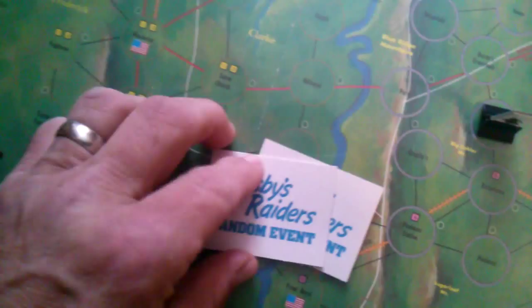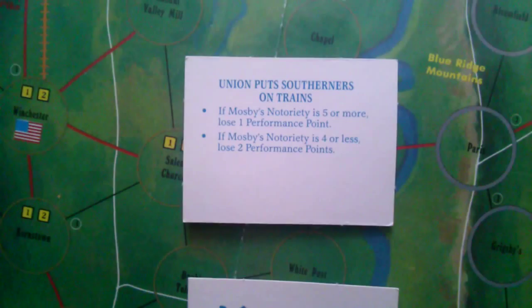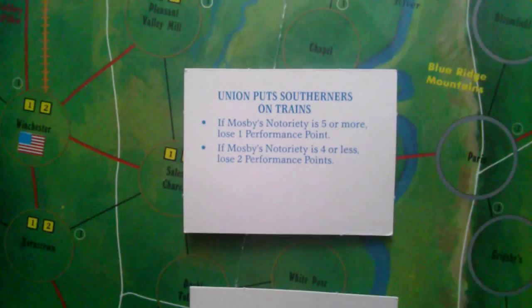Step seven: pick random event cards. We roll a die — a two — so the white cards are the random event cards and we draw two, performing each in order. The first card says 'Union puts Southerners on trains.' If Mosby's notoriety is five or more, lose one performance point; four or less, lose two performance points. Since we just started and notoriety is only one, this card doesn't affect play.